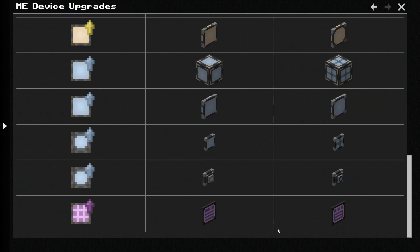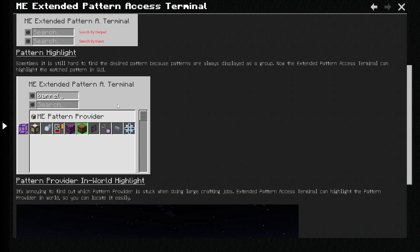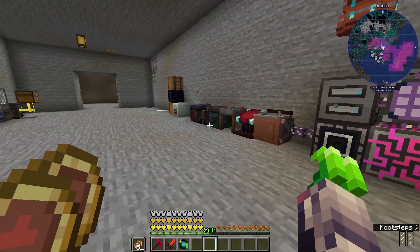Sneak right click on the device and it will be turned into the extended version of it. All device settings and inventory will be kept. I'm assuming this pattern access terminal is different in some capacity — oh yeah, it's the fancier one. But yeah, I think for right now we're going to wrap this up.